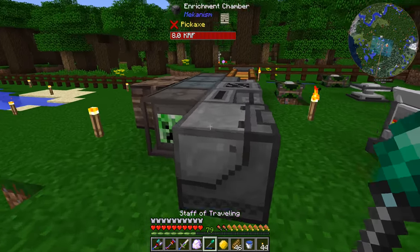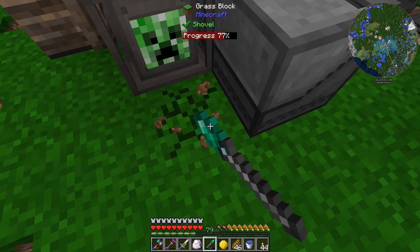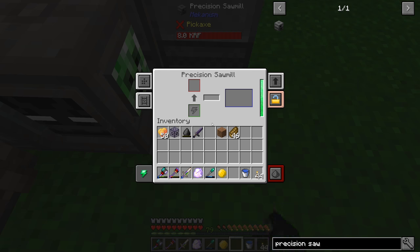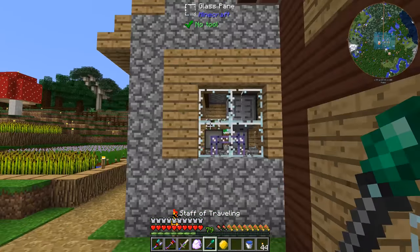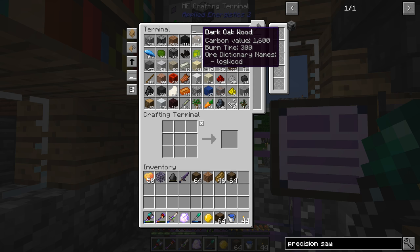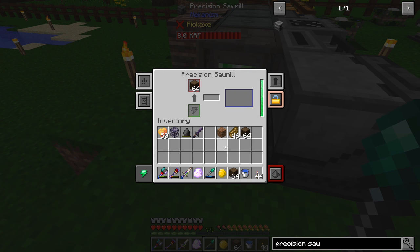So we're going to come over here back to where we placed all these other machines before. We don't have a power cord to hook these up — that's a problem. I'll stick it down here for now just to get things rolling. That gave us 20 kilojoules, or 8000 RF. Now we can put logs in here and start getting ourselves some sawdust. We have plenty of logs and trees are super easy to grow. I'm curious if this thing is going to be slow or fast.